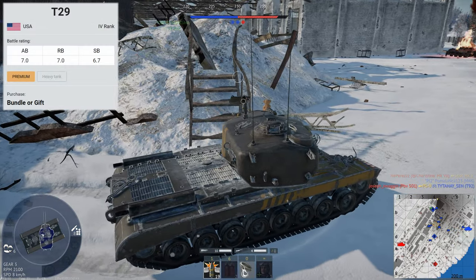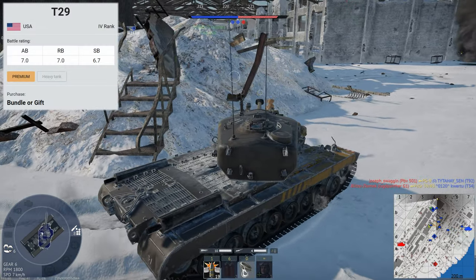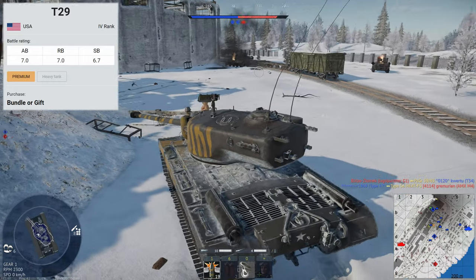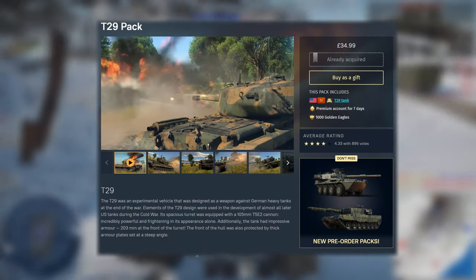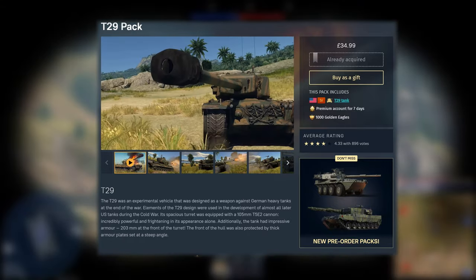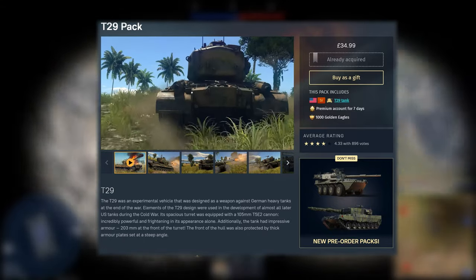The T29 sits in the 4th rank of the American tech tree at a battle rating of 7.0 in Arcade, Realistic, and Simulator. It'll set you back £35 on the Gaijin store, which is probably around $45-$50 in American money.